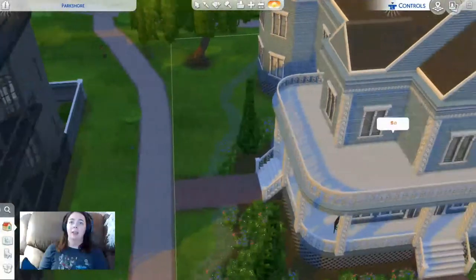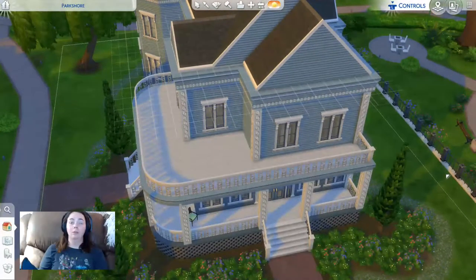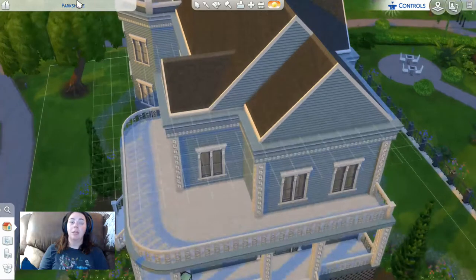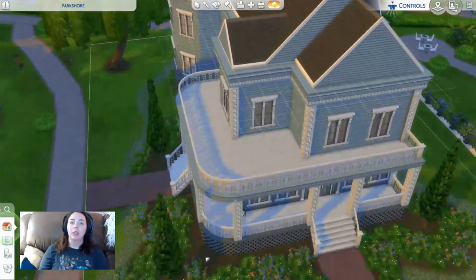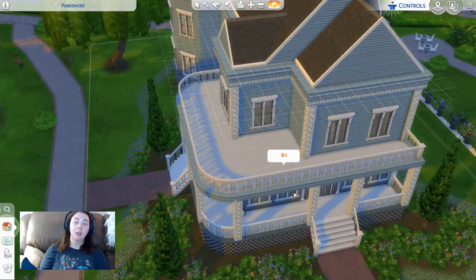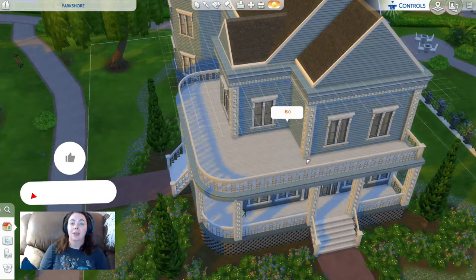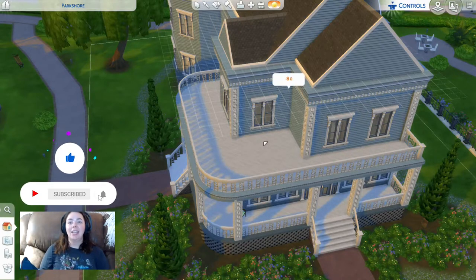Alright, so that was part one of rebuilding one of the mansions on Sims. We made the house blue and then we'll see what we do next on part two. I think I'll start going on the inside — I don't really do the yard until I'm done. Now the whole outside is done, so that will be the inspiration for what to do on the inside. Thank you for watching and hope you liked it!